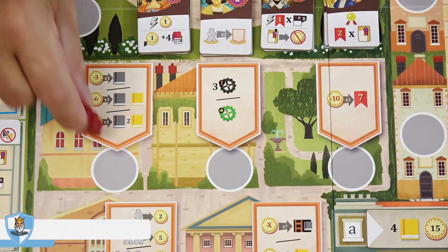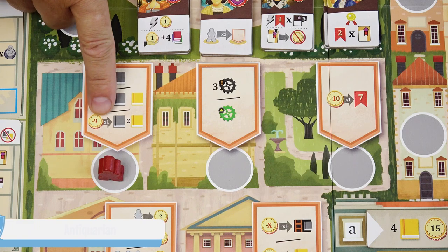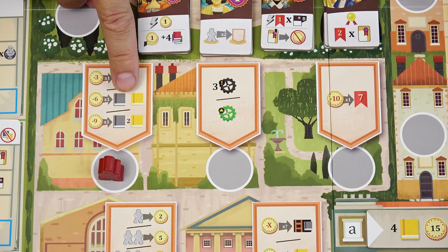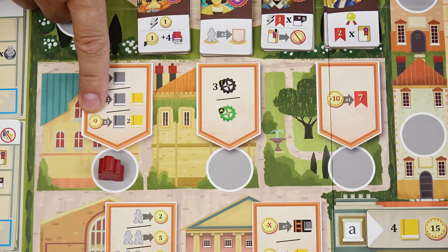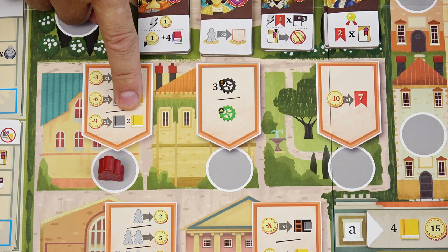When you take the antiquarian action, choose one of three options and perform it once: for three coins you can take a textbook of any color including your own; for six coins you can take a textbook of any color plus one dictionary; or for nine coins you can take a textbook of any color and two dictionaries. When you take the park action, you can activate it only once, and for ten coins you gain seven prestige points immediately.